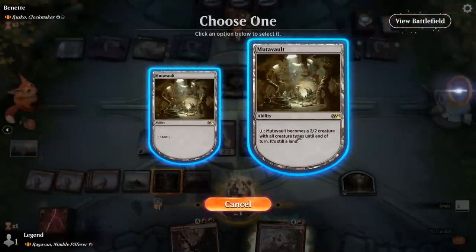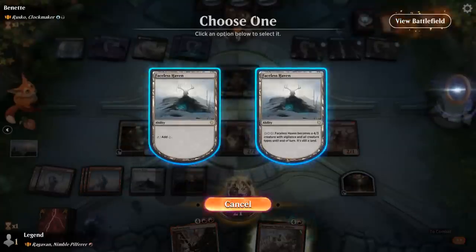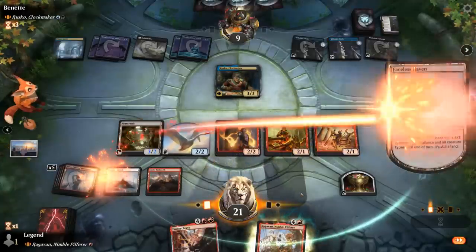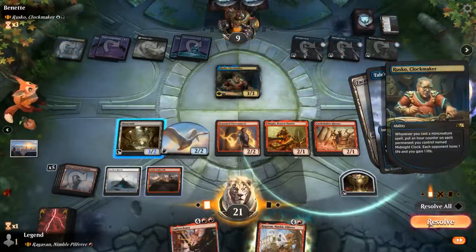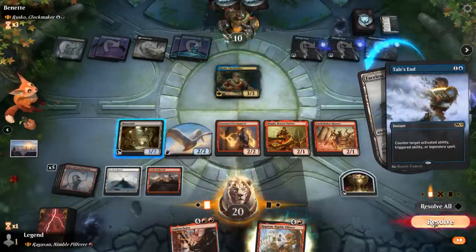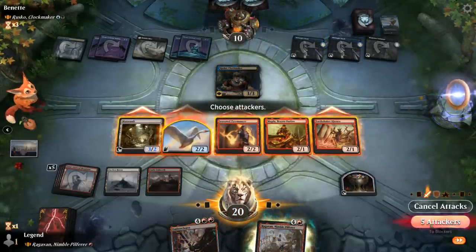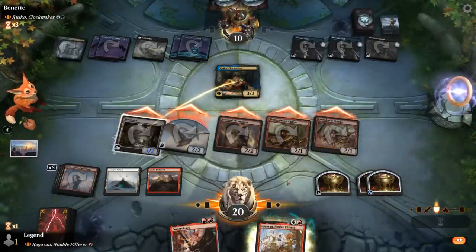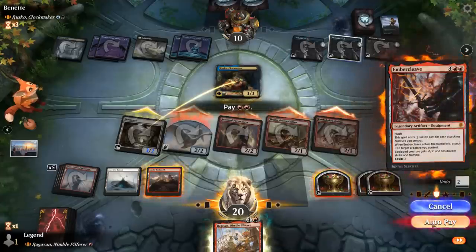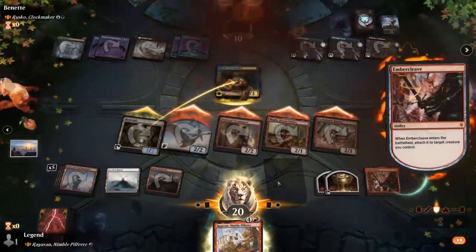Animate Mutavolt, animate Faceless Haven. Opponent counters the Haven trigger — fair enough. Get in with everyone, we'll still get some treasure, and play Embercleave. Could also activate Castle. And that does it. Awesome — beat Rusko, onto the next one.